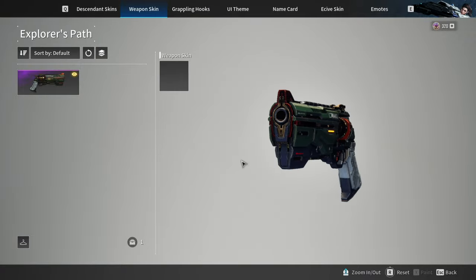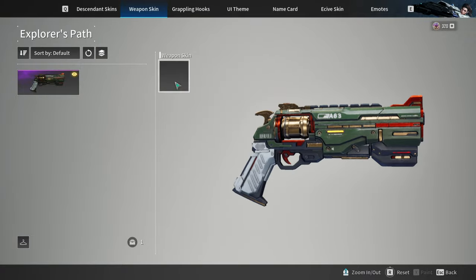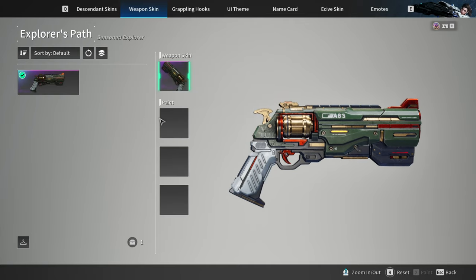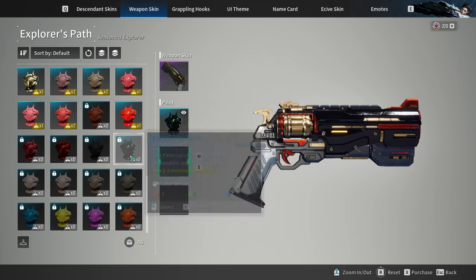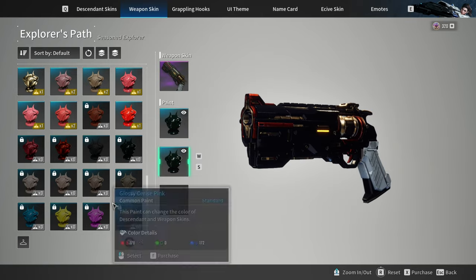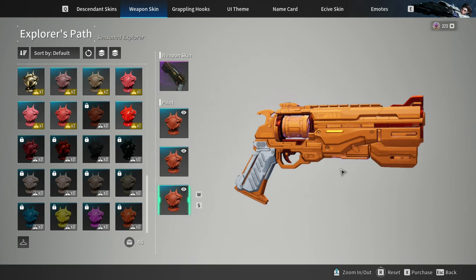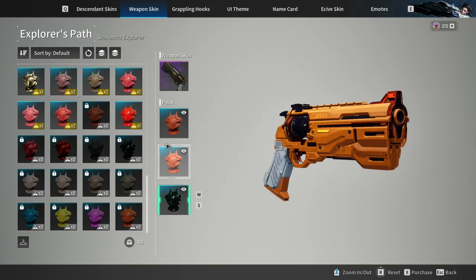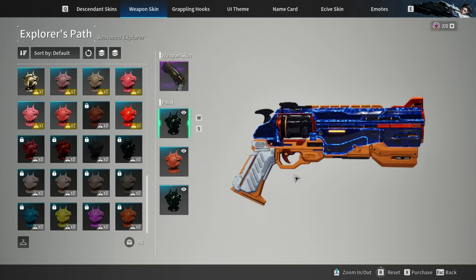The developers did mention that they are going to add more skins in Season 2, but what about these skins in Season 1? Are they just going to leave it as it is? I think it is wasteful to let these skins be as they are, because they can just change a few lines of code and all these skins can be used on any weapon as long as it is of the same type. The developers should salvage these skins because they are really good looking and it is wasteful to leave them be.